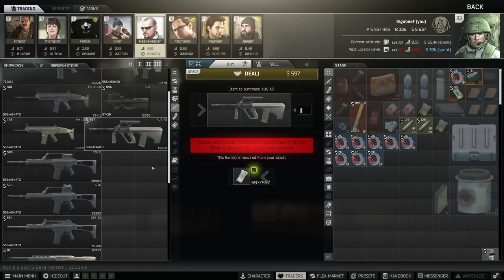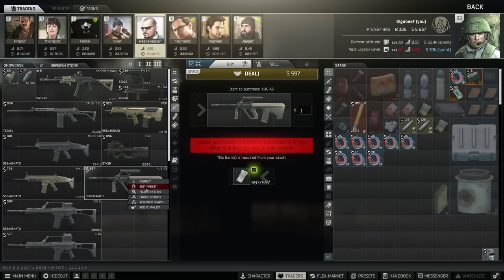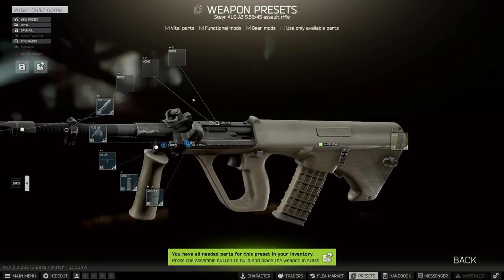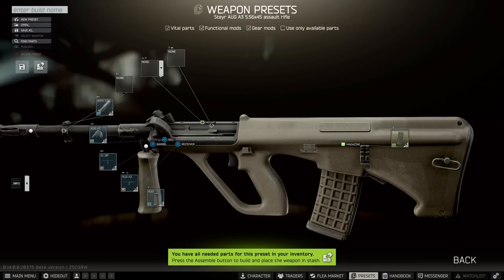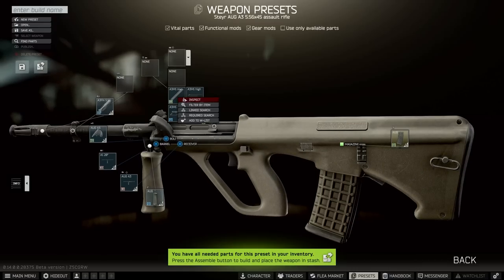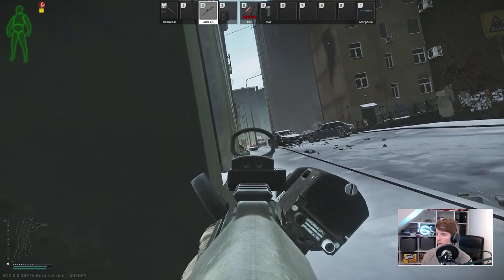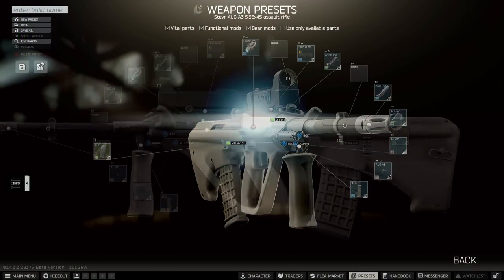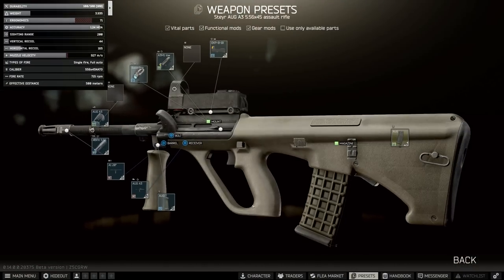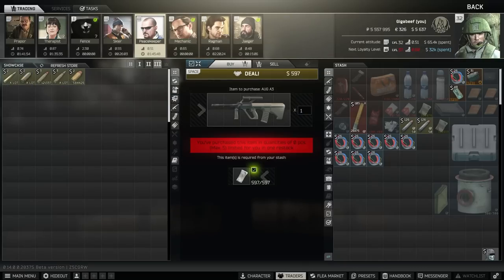The first one I think is potentially valuable is the AUG A3 at nearly $600, around 85k, about the same price as on the flea. But the powerful thing about the AUG on Peacekeeper 3 is the mods you get access to. You can take off the scope and already have the AUG A3 upper, and you can also buy the AUG A3 upper to attach to the A1. At Peacekeeper 3 you get two more attachments — the low mount and the high mount. I've been a real fan of the low mount this wipe; you can put whatever sight you want on top and combine it with a laser. It has very low vertical recoil and I think the AUG is probably one of the best guns for mid-tier builds.